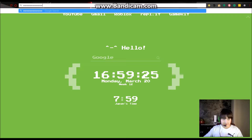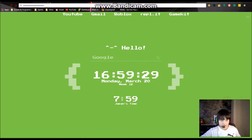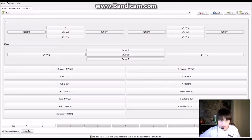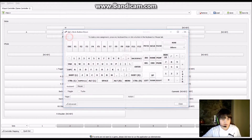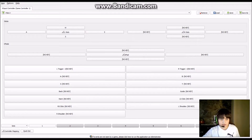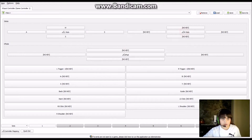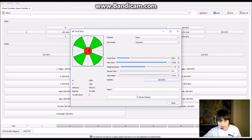Except I don't have any other inputs set up, so I have to set those up too. I'm going to open AntiMicro again and keep assigning buttons. If you're playing a game, you'd probably want to assign W, A, S, D to your left stick.